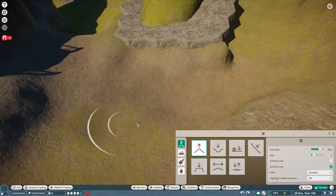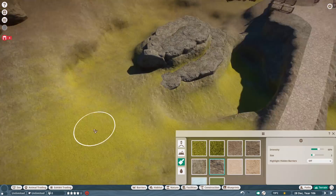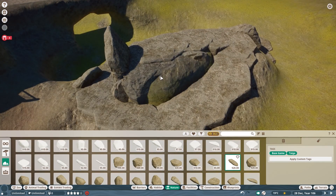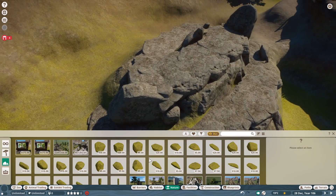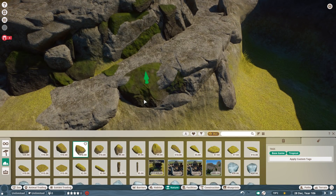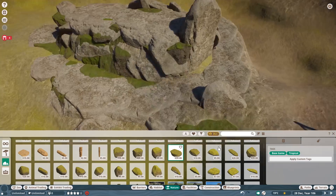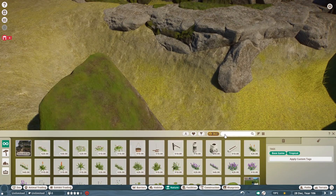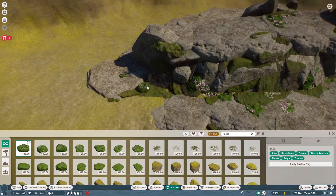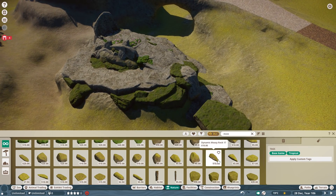I decided to not do the borders now — I just put some climb-proof fence elements in to make sure they cannot escape for the moment. I want the natural borders to be really natural, so I'll do them when we get there. The borders are on the other side of the river, and I want the animals to be able to swim in it — I didn't want to throw a million rocks into the water to block them.